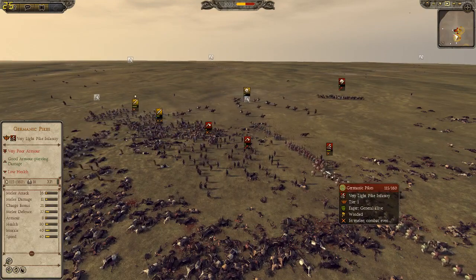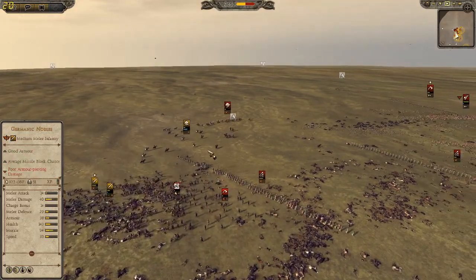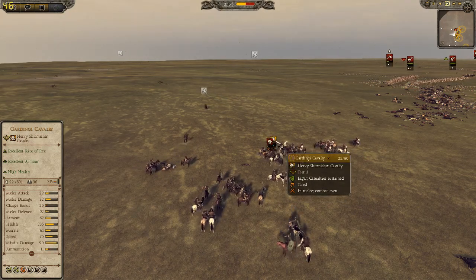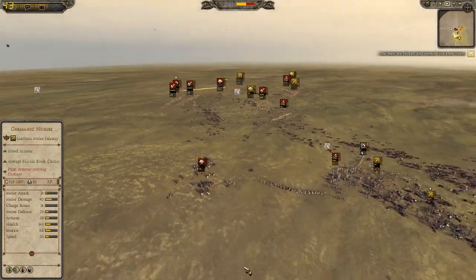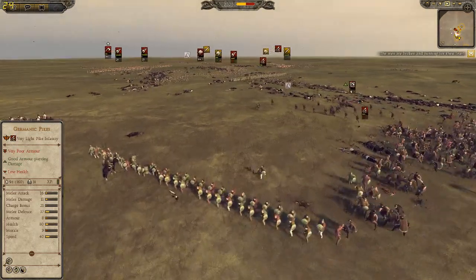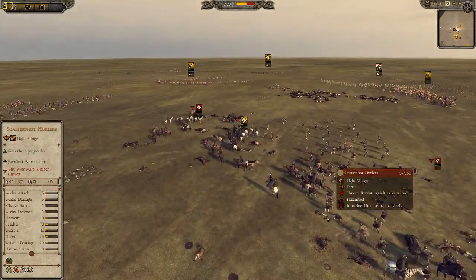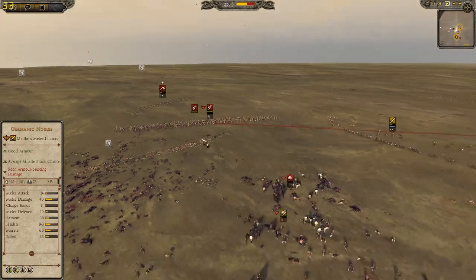The Burgundian axmen are charging in, but they're exhausted and not in ideal form to fight, and they're really depleted. The Germanic pikes are not a great unit — they're really cheap, so I don't think they'll be able to do anything to my units. I charged the Gardini cav into the noble Germanic horse, but I think I should have shot them instead.